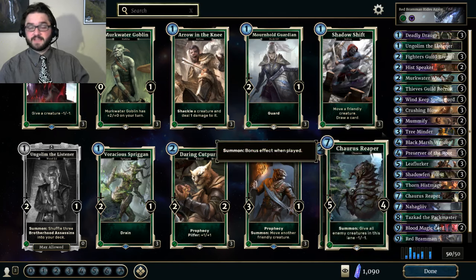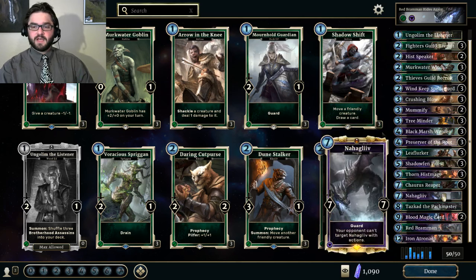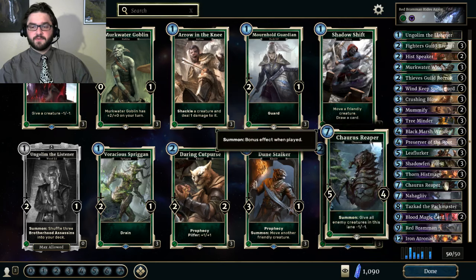Karas Reaper is a fantastic card. Around turn 7 when you drop this thing you're often outright killing a creature that's been damaged or one of the many 1-health creatures out there. The 5-4 body is respectable and it triggers Leaflurker. It's something I like to play to impact an entire opposing lane — obviously fantastic in the tokens matchup. You can get value out of this card in any number of situations.